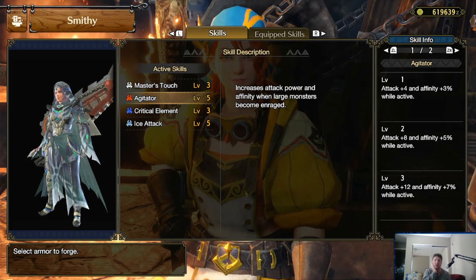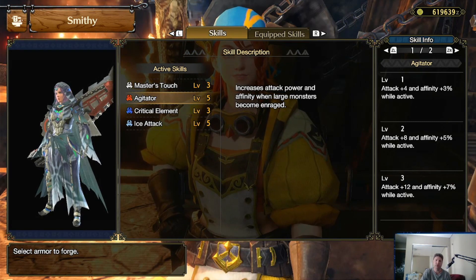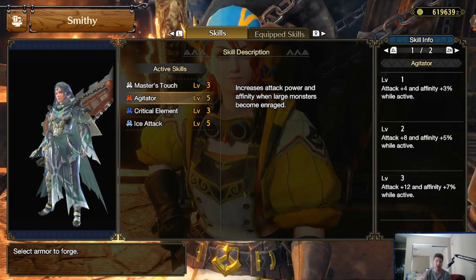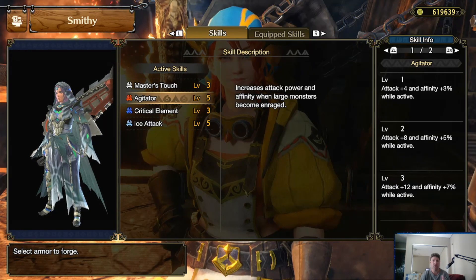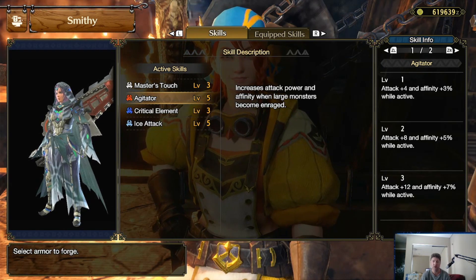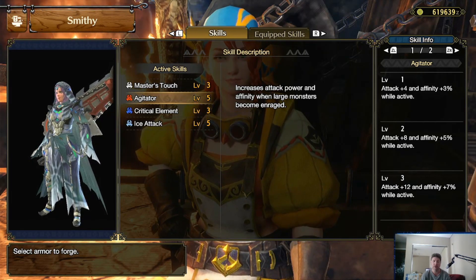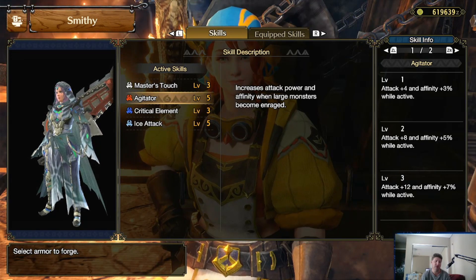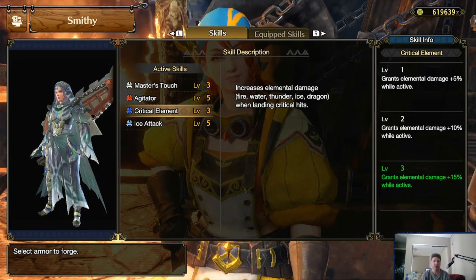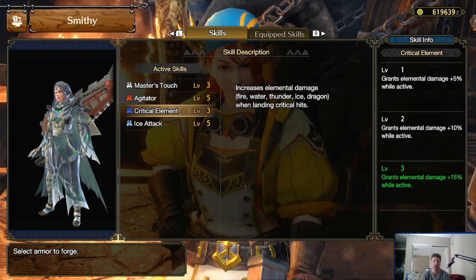Critical Agitator increases attack power and affinity when large monsters become enraged. Remember back at the end there when I said she is angry - occasionally when you hit them enough or deal enough damage within a short period they'll become very angry and attack a lot quicker. That's enraged. Affinity is basically crit chance - positive affinity gives you a better chance to cause more damage per strike. That would be good on enraged monsters, but I try to not fight monsters when they're enraged - I spent a lot of time running around when she was enraged. Critical Element - always good. I'd like to have it in my build but these other two things are things I don't need, so I'm not really going to be wearing that stuff.